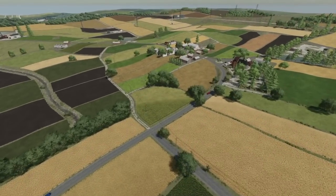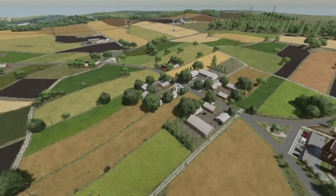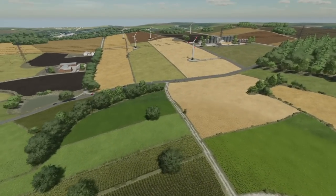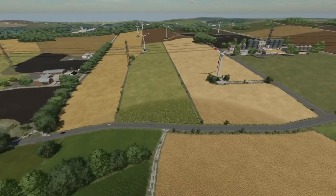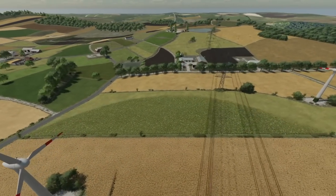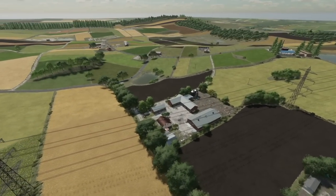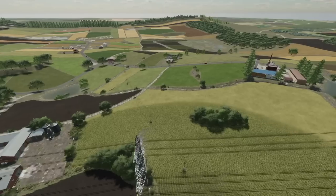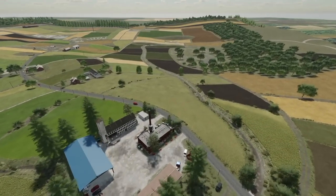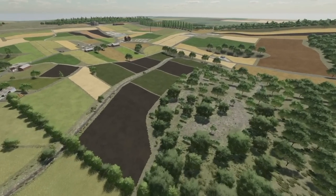First up, new mods for all platforms — the map Osada. This map is inspired by the eastern part of Europe with small and medium-sized fields, though honestly it's mostly itty-bitty tiny fields. You've got two farms: the smaller one with cows and a larger one with pigs, a place to build your own farm, one village with a small farm, three grain markets including one of your own, a train, 50 things to collect, new textures for grass, trees, bushes and terrain paintings, swamp forest, 100 farmlands, and 79 fields including meadows.